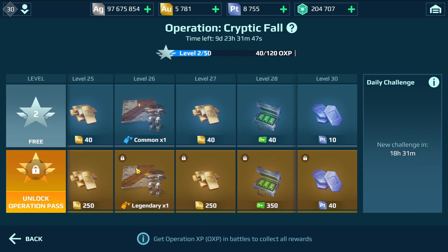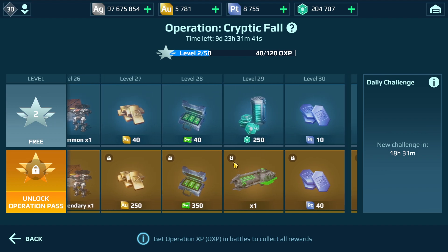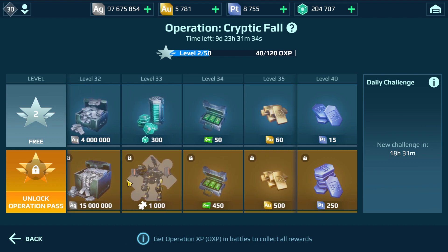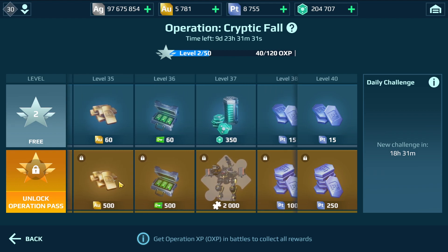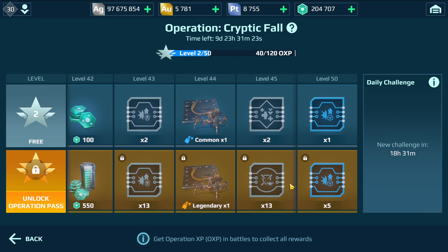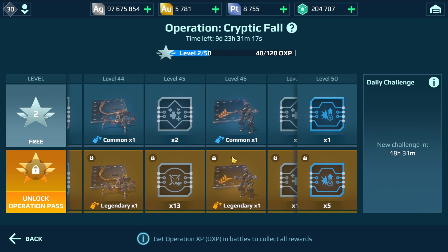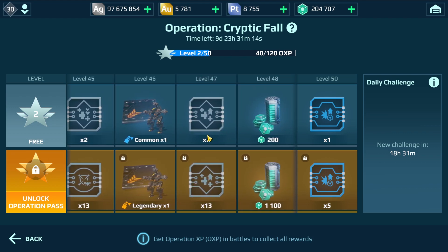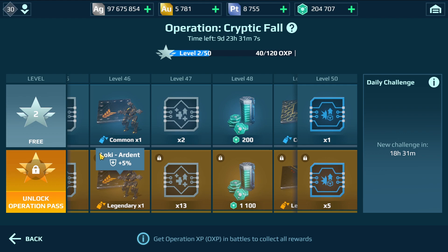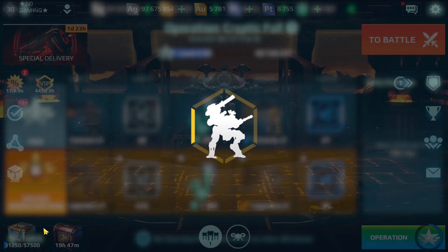Unfortunately I can't zoom in, but as soon as I get it I will make a video showing how it looks. There's the second Cryptic Redeemer, more platinum, more Scorpion components, silver, more keys. Most of the stuff is only available on the operation pass. We have a lot of new skins for robots in this second phase of the operation. Items already in the game include the Loki, Ardent Loki, Revenger, AR June, and Modulative Intensifier.